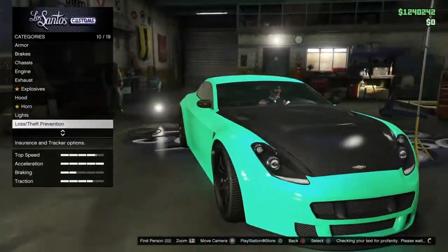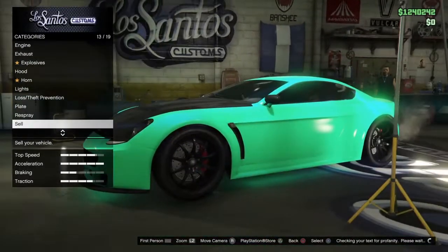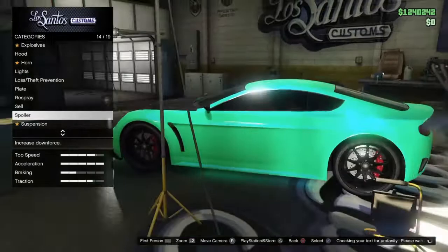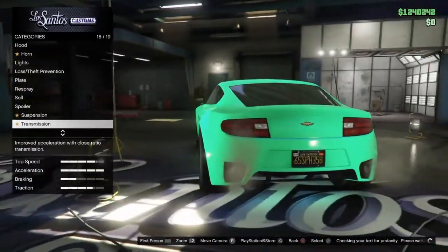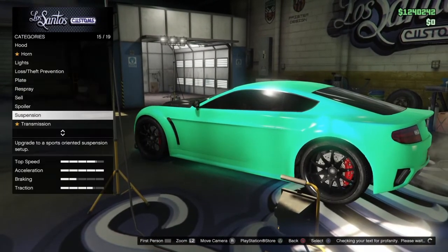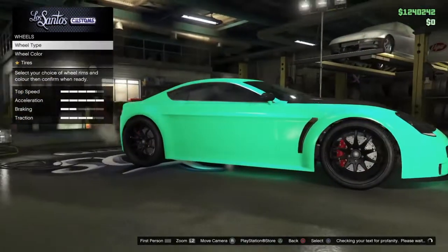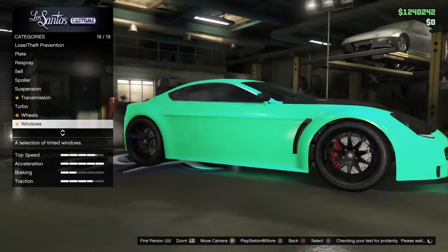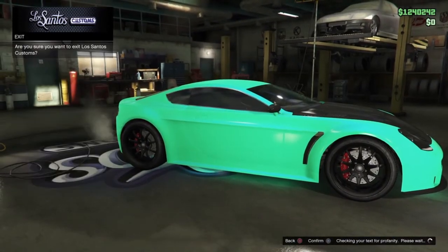Horn doesn't matter, lights doesn't matter. I put an undercoat on it just in case. Plates doesn't matter, respray doesn't matter. Spoilers are suggested — spoilers make the car go faster. Suspension doesn't matter, I think you can put it up or down. Max out transmission, max out turbo. For wheels, get something that's open and not very closed — make sure there's an open gap on them. Windows doesn't matter.